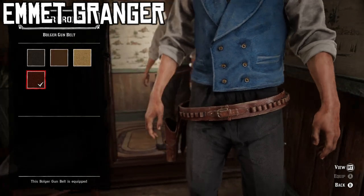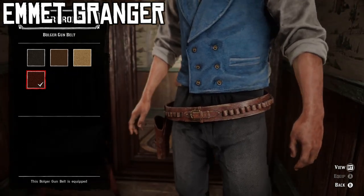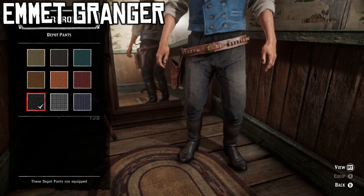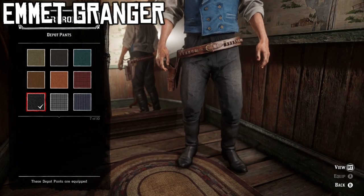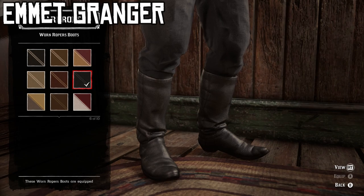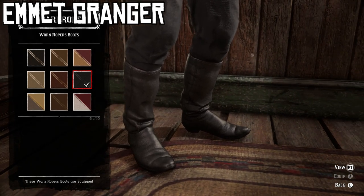For the weapon equipment, we're using the last variant — this darker brown variant of the Bolger gun belt. It has a sort of reddish brown like his does. For the pants, the seventh variant of the depot pants — these baggy black looking pants match his basically perfectly. For the boots, the sixth variant of the worn ropers boots, these clean black ones. Again, we're wearing them Texas style with pants tucked in and no spurs. That is the Emmett Granger outfit.